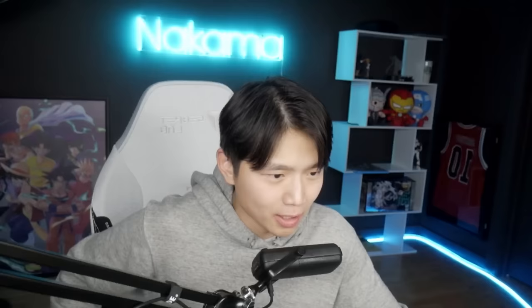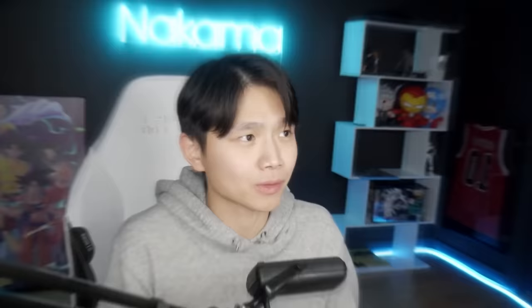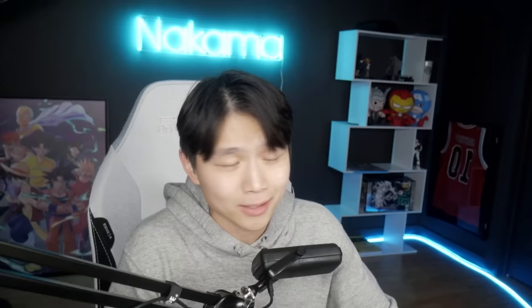Next up on the list is another one you guys probably already know: King Legacy. So if you go on the King Legacy wiki page and scroll all the way to the bottom, you will see that the rarest fruit in this game is the Dragon. But how rare is it actually? A 1% chance to be in stock in the black market, or a 0.5% chance from the gacha — which is like Zeolus, except you can spin unlimited times as long as you have enough gems. The Dragon seems to be a little less rare than the Leopard. Let's see if we can go find one ourselves.